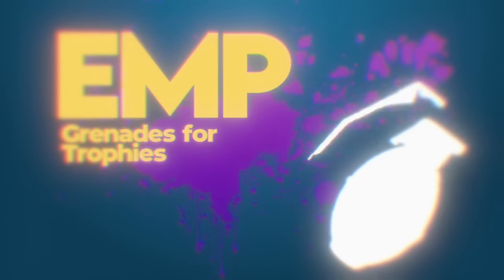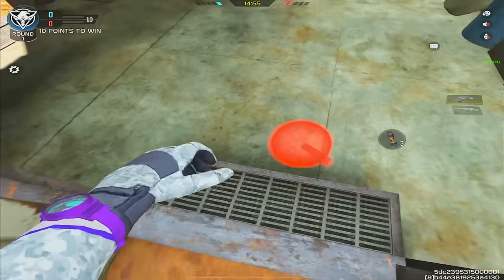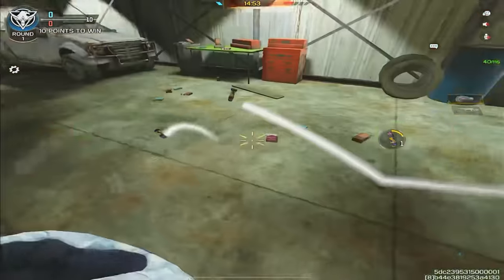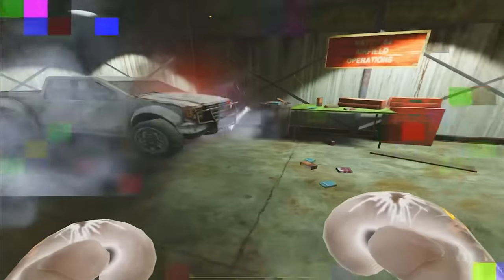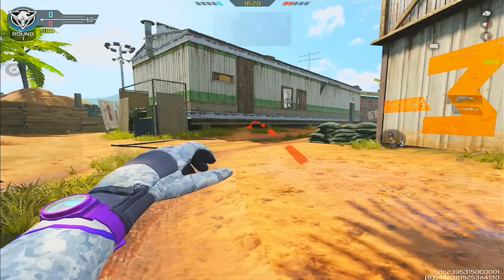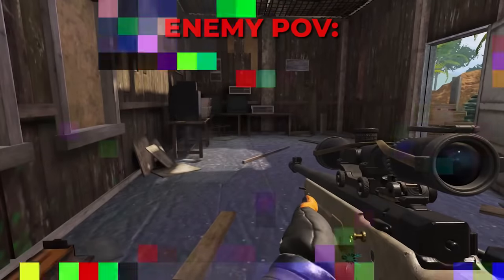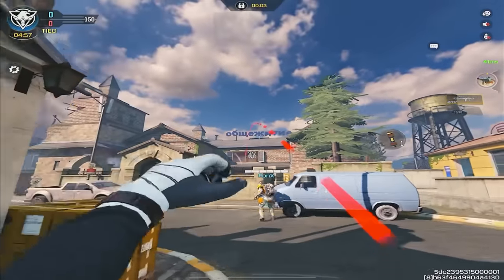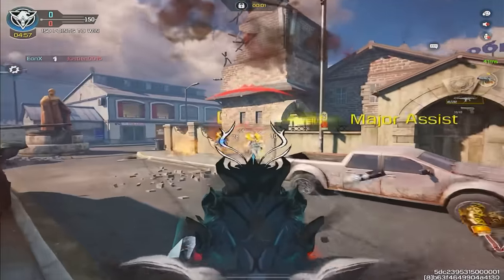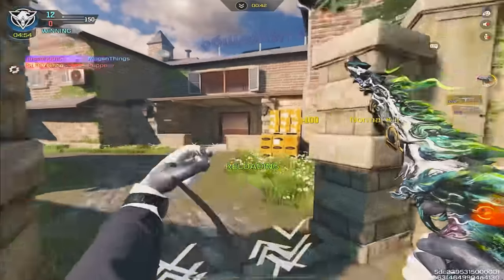Number 4 on the list: EMP Grenades for Trophies — the forgotten tactical. Many of you know that EMP Grenades help you disable enemy scorestreaks like the Sentry Gun or a Shock RC. But did you know that you can also use EMP Grenades to clear out enemy trophy systems? This can be a really strong counter to trophy systems, which can make it easier for your team to break a hill. Why not give it a shot next time you're on Hardpoint.